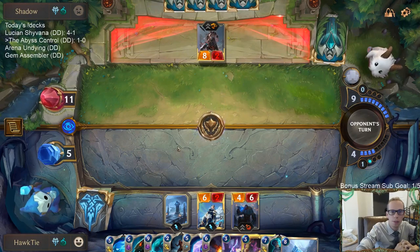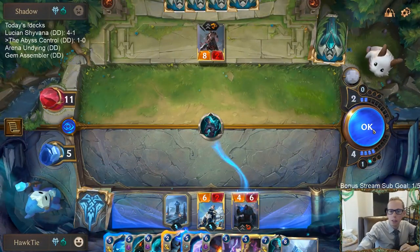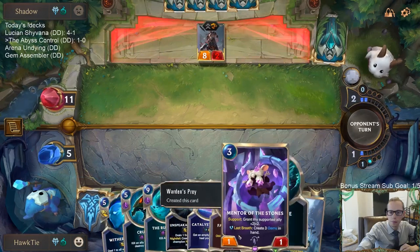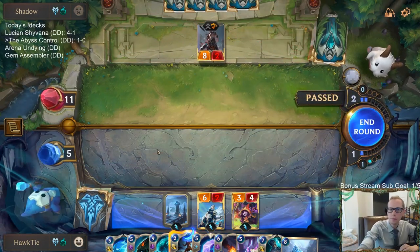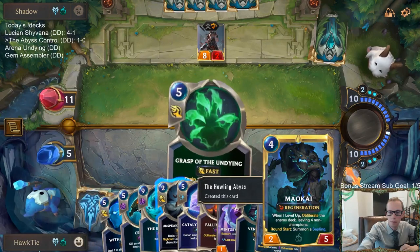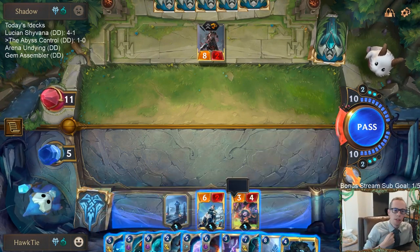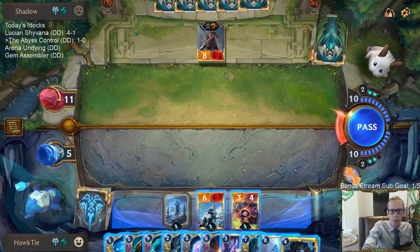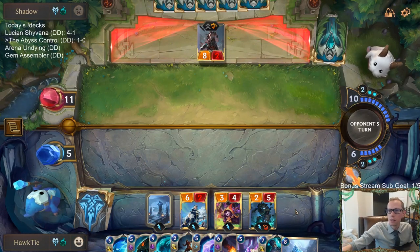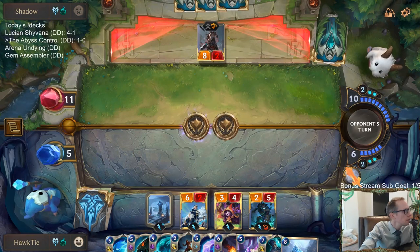I wouldn't necessarily be able to just hold up Vengeance all the time to respond to Atrocity. Don't quite have enough to kill them — almost. Debating whether to play something else before combat or just put them down to two. Let's go with Maokai. If they had Ruination they probably wouldn't be playing Vengeance — they would have just Ruinationed and gotten their 9/9 Tryndamere. So this is the card they just drew. Vile Feast — I guess I can't stop that.